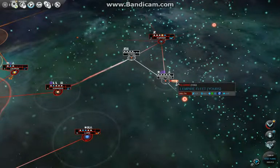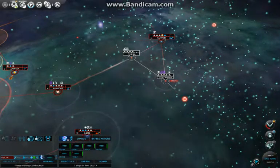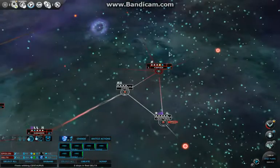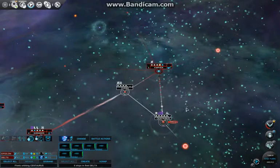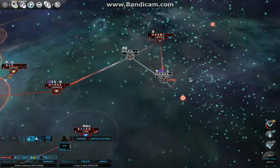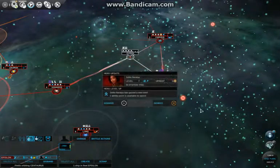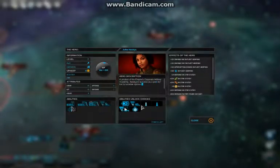I might need to split my forces up. I will leave the wounded one here and send the rest of the fleet to deal with the pirate. He will protect the system from colonizers, though he obviously can't protect it from a real fleet because he's alone. I just hope I can take out the pirates and then come back.